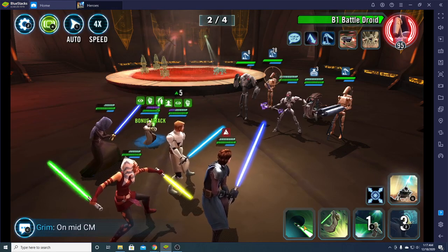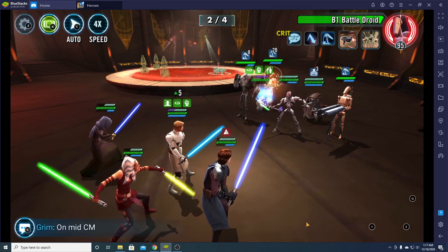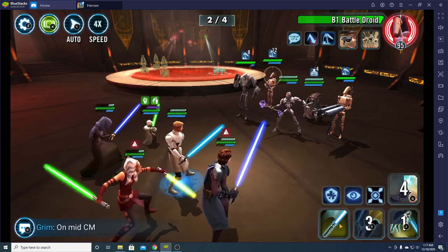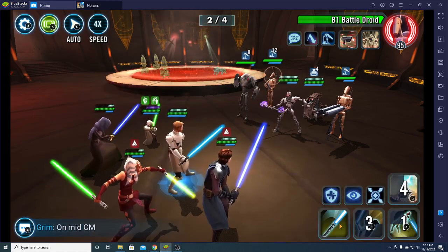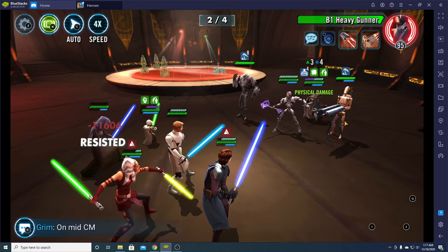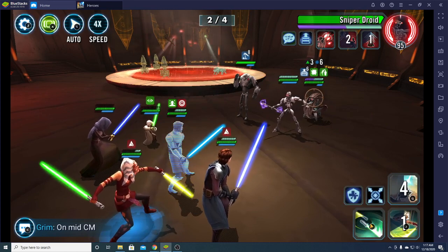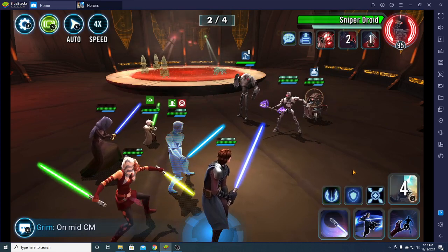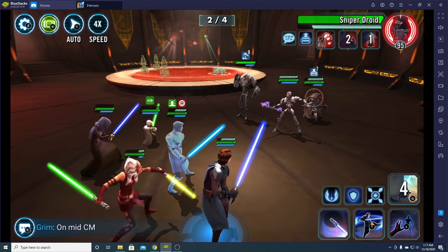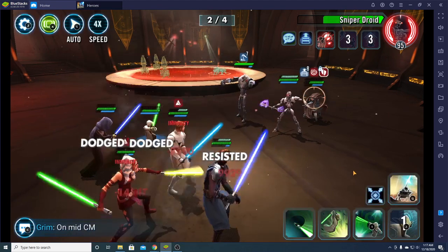I think we do basic. A basic is two attacks which will kill them, which means you can kill the gunner. Now basic on the sniper — we want to kill the sniper. You can AoE here because you're hoping for a daze on the Magna Guard. But he's going to be up his next turn anyway. It didn't happen, so it probably doesn't matter all that much.